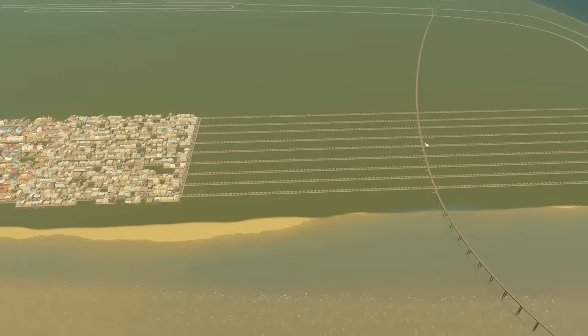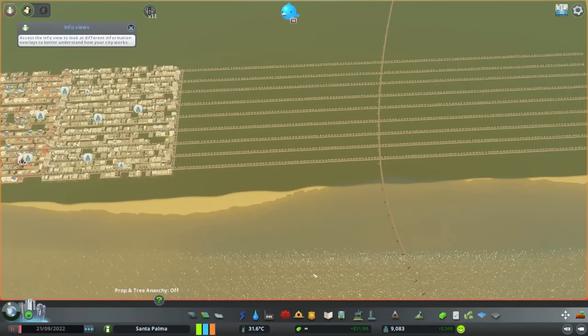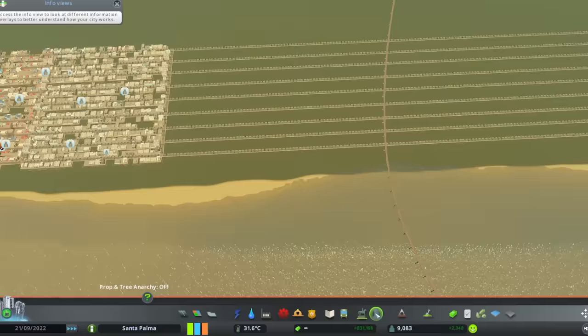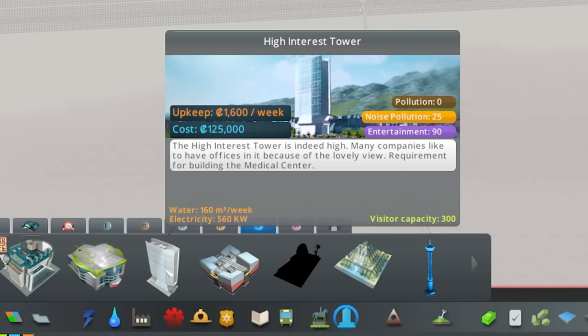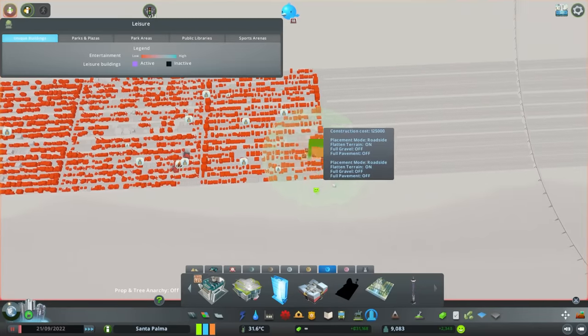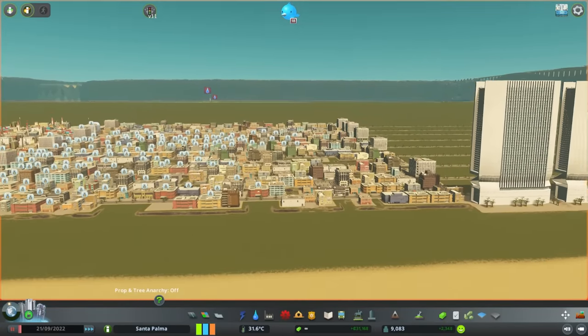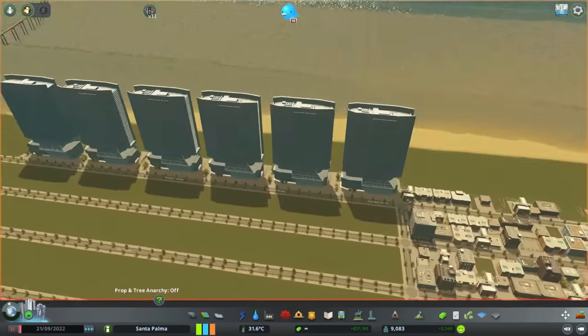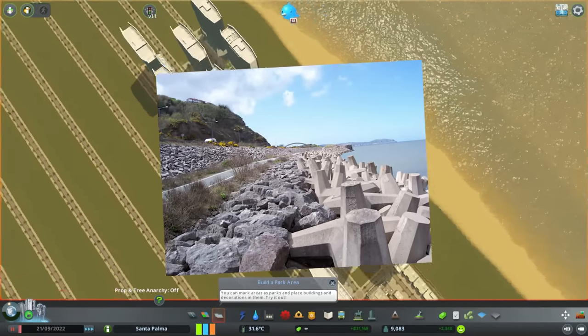Before we go too far, I've got some more space over here. Let's hit pause and try to find some really tall buildings. If we head into unique buildings, I know there are definitely some in here. The high interest tower is sort of like one of the biggest towers you can build, at least in the standard game. Look at the size of those compared to down here — it dwarfs everything. So if we build these in a riprap pattern...